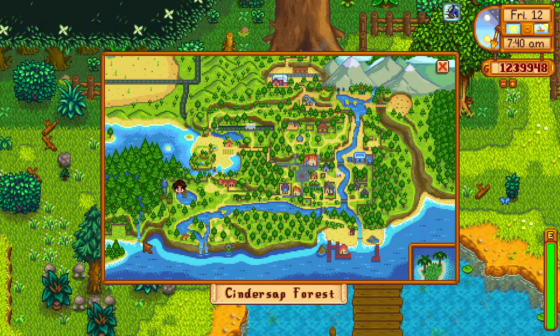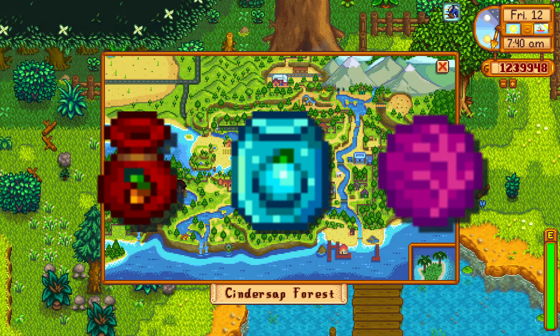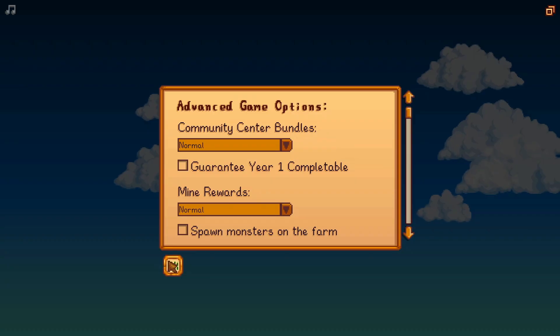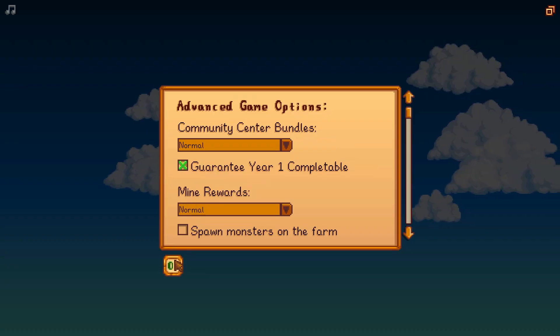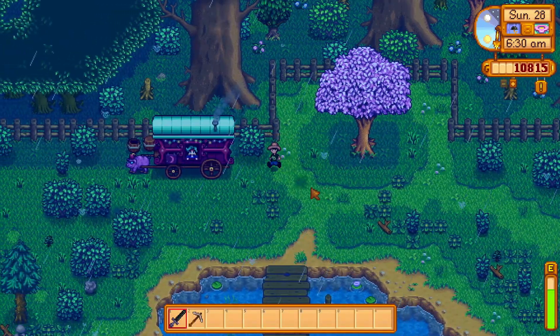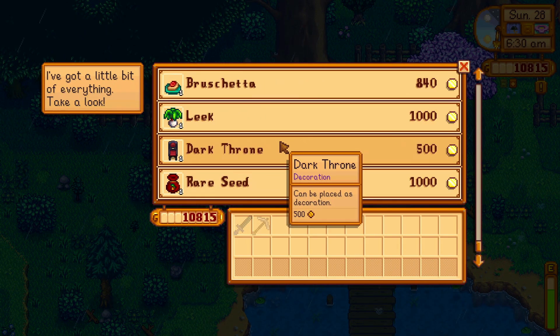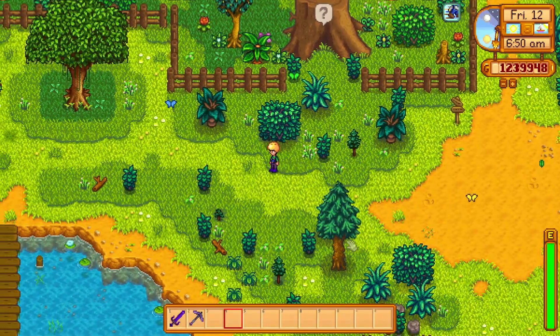Some important items that are sold here randomly are rare seed, ancient seed, and red cabbage seed. You won't be able to get red cabbage seeds in the first year without buying them here. I will tell you how to restart this traveling merchant sale list until you get the item you want.